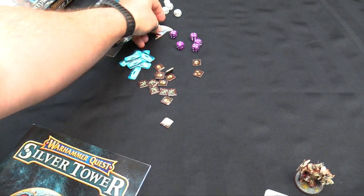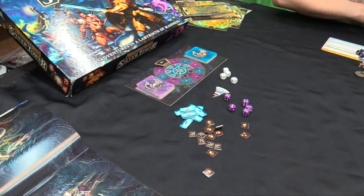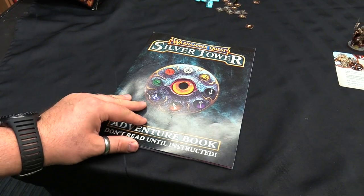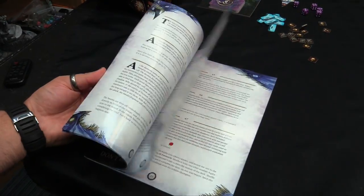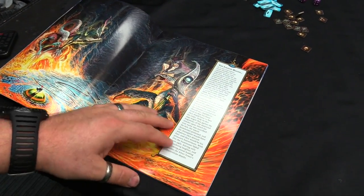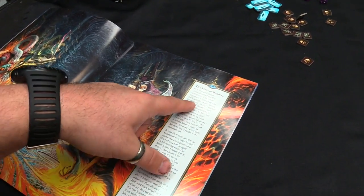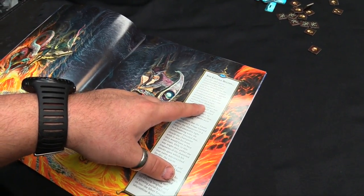Alright, encounter setup. We're going for this shard, so we look up the setup in the adventure book. Danny described it perfectly - it's like a Choose Your Own Adventure book where everything is paragraph numbers, all mixed up so you can't find information out of order. We get our basic story: in a vast statue chamber the champions first come together by the dark designs of the Gaunt Summoner and the vagaries of fate.